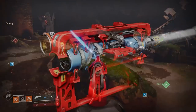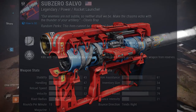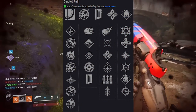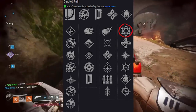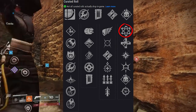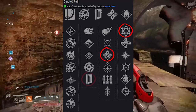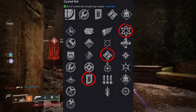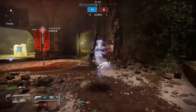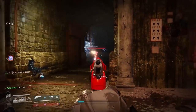And our final weapon, Sub-Zero Salvo — a legendary power rocket launcher with some mean perks including Chain Reaction. It also has Ambitious Assassin and Impact Casing. That's exactly the perk combo I want on this thing. Those are your weapons outside of Adept weapons.